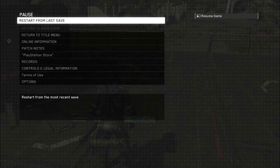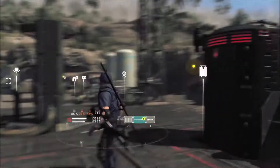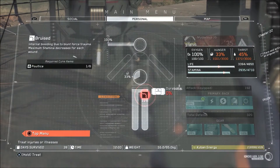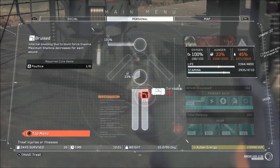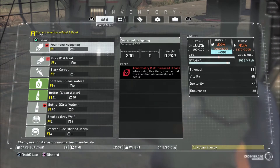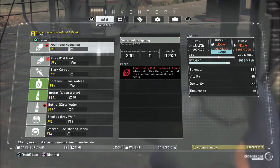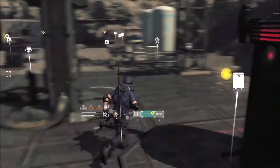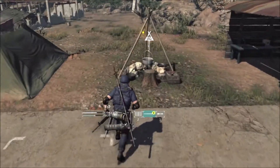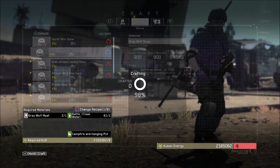Alright folks, welcome back to Let's Play Metal Gear Survive. I'm the MysteriousJG, and we've got awesome music playing here. But that's not the main thing we're concerned about right this second. We want to use a Polstis, and then eat some delicious food. I could probably cook something with the Grey Wolf meat. Grey Wolf soup would be the thing to do.